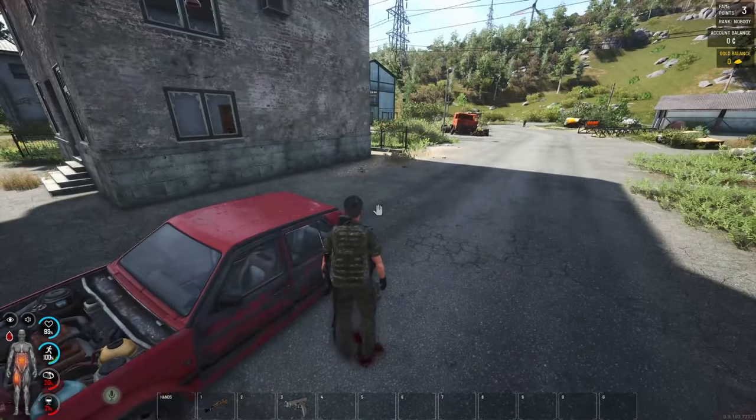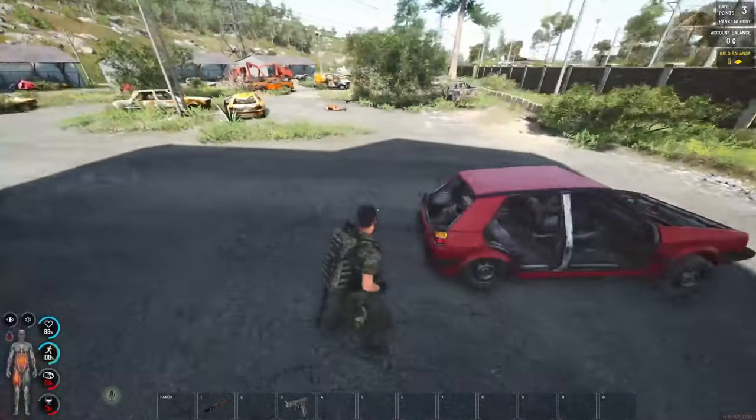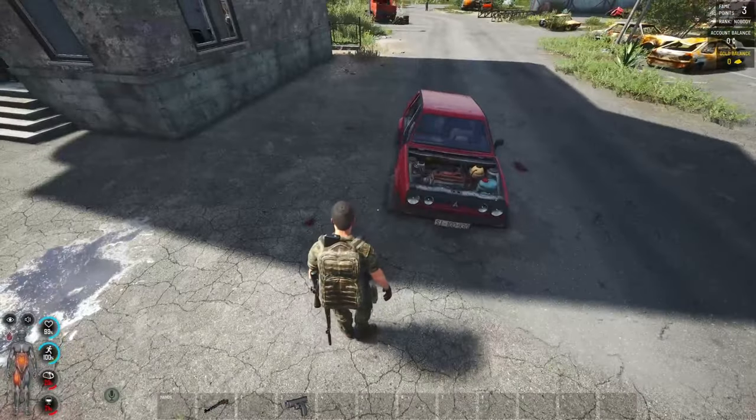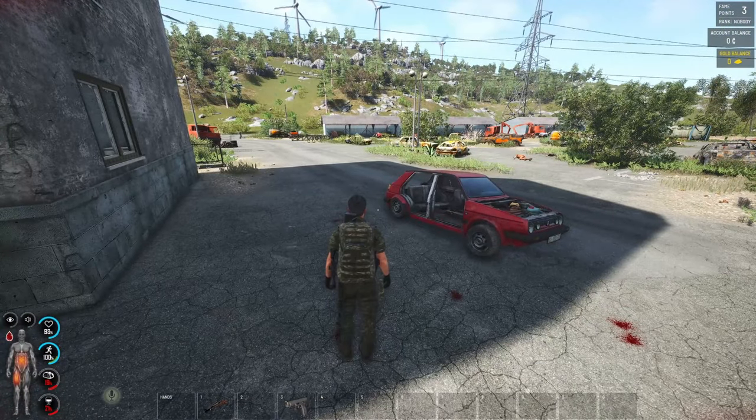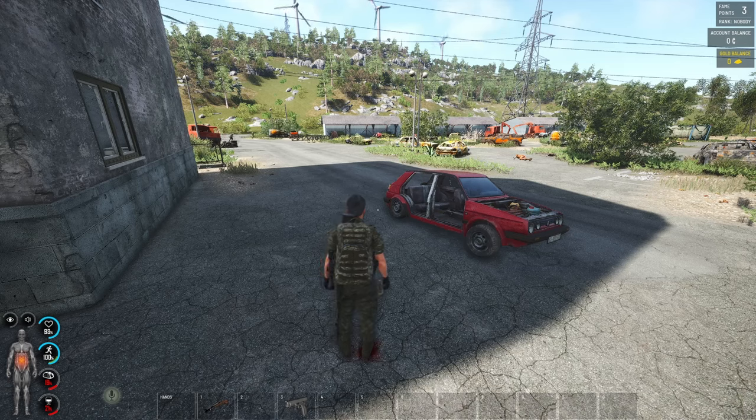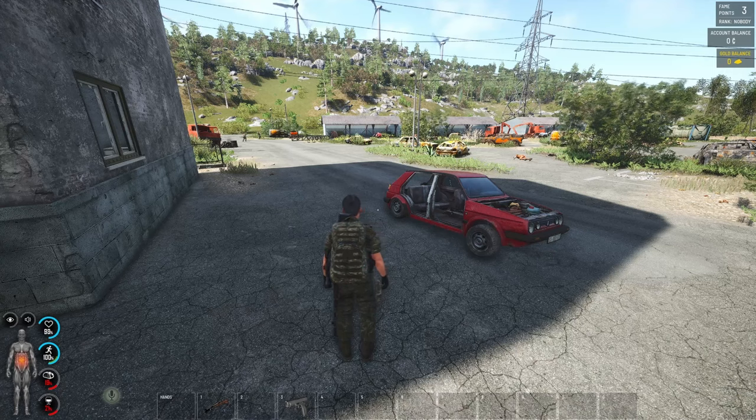It's going to take quite a while to get up to 400 fame points to be able to buy items from the mechanic trader, so it's going to be a case of salvaging parts. But as you can see, if you find another vehicle of the same type, bring a car jack and you can salvage the parts straight off that and bring them back home to your car.